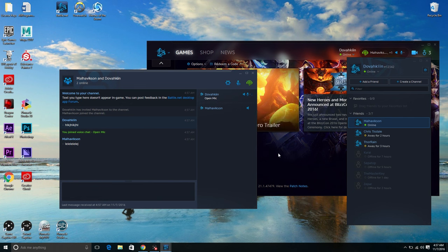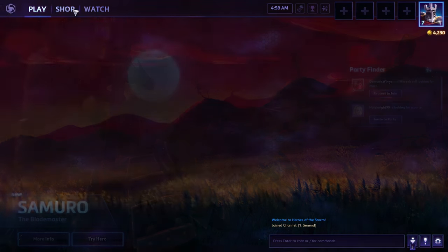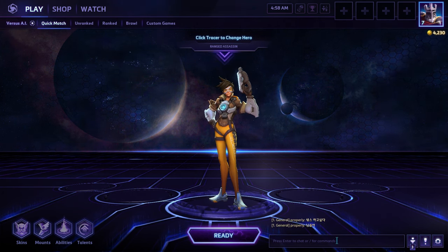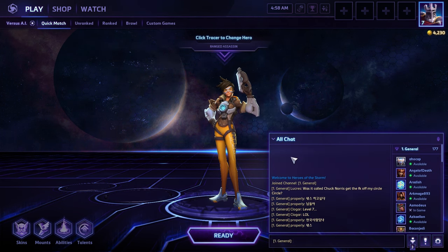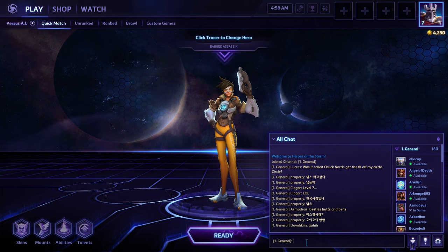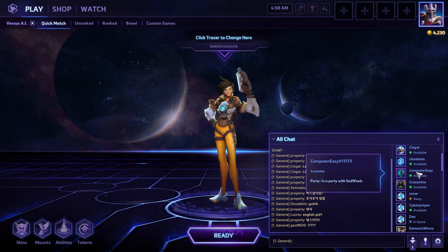We're going to open up Heroes of the Storm and showcase that this voice channel does work while you're playing games and it doesn't exit out of the window during gameplay. Whenever the game opens up, go to Play in the upper left-hand corner and you'll notice four empty slots where players can join you. For Heroes of the Storm, you basically want to play with one of your friends in order to get the Oni skin for Genji — you have to play 15 games. In the general chat there are random people typing away and you can type back to them. Any of these people can join your game and you can add them as a friend — you can see all their names in the right-hand corner.